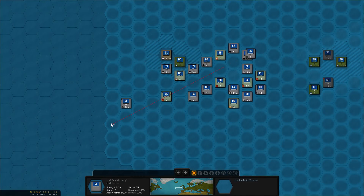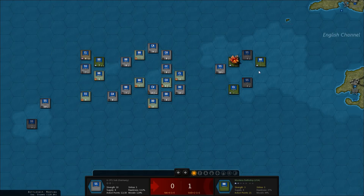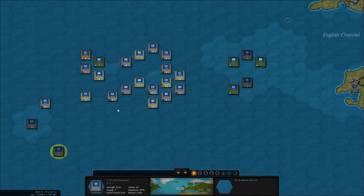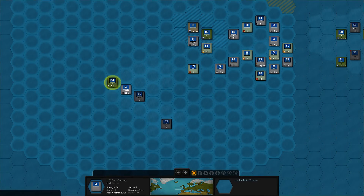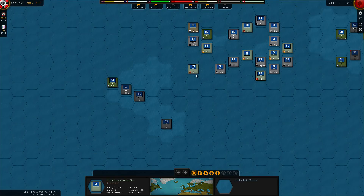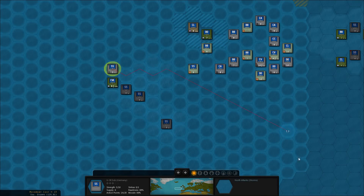Now let's see if we can find that carrier. It should be obvious somewhere. Nope. We have another sub here. Let's move down this way — still no carrier. This sub is only seven. This sub here is down to zero supplies, but I'm going to use it to scout out that carrier. There it is — we'll actually take a shot as well. One damage and I take two in return. Let's get back home with that one.